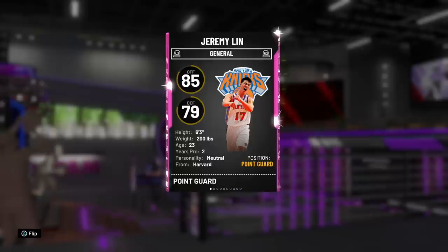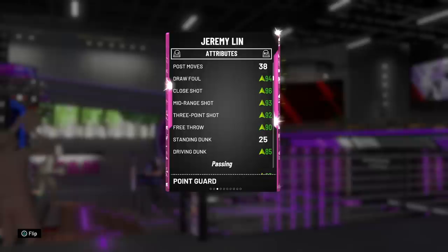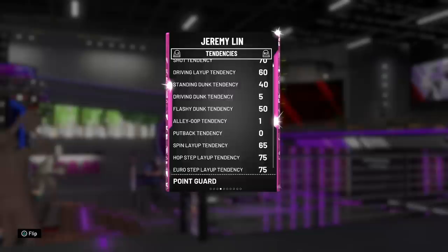You can ignore the offensive and defensive overalls because that's from when he was a sapphire card, but he is 6'3", 200 pounds, playing the point guard position — can play shooting guard but I would definitely recommend against it. Diving into the stats, this is where things are gonna get crazy. Take a look at this: 94 driving layup, sure he has no post moves whatsoever, but he's got a 94 draw foul, a 93 mid-range, a 92 three-pointer — my goodness — and a 90 free throw.